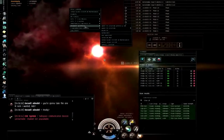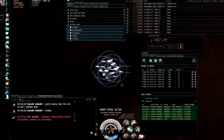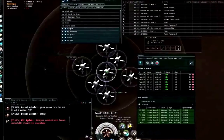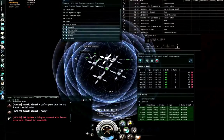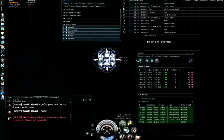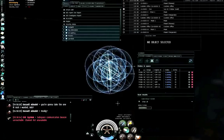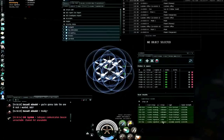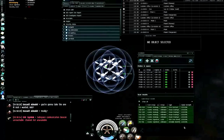Let me go back to my mid-warp bookmark. Let's see if I can find an example of a grav site. That's a cosmic signature of type unknown, and I don't see either of my bookmarks for the wormhole there, so I think this is the second wormhole. It's an unstable wormhole, TI-V791.